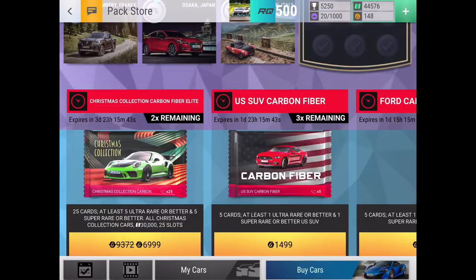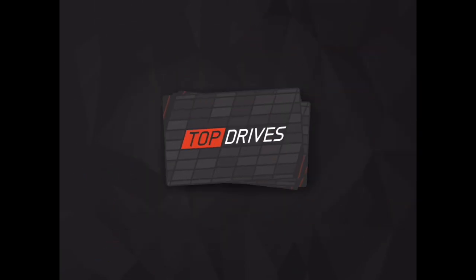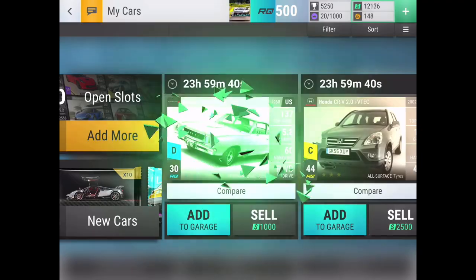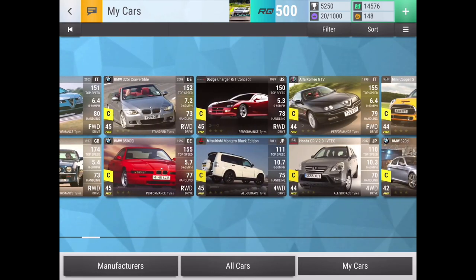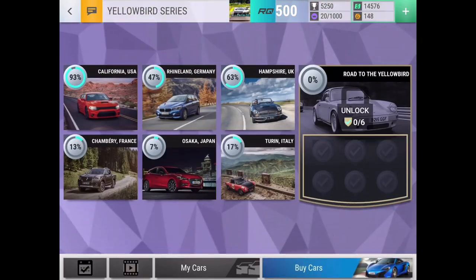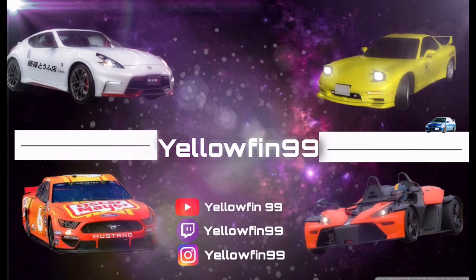Now I might as well open another ceramic pack because I got the cash — maybe we can get lucky. Aston Martin DB4, Pontiac Grand Prix 2+2, Dodge Coronet Super B, Range Rover, Mach 1, and Honda CR-V. As usual, I always seem to get a generic garbage Honda SUV every time after I get kicked out of a prelim — that's what seems to happen every time. The keepers: you're a keeper, I want to keep this one just because it's a cool car, and the Dodge Dakota. Thank you guys so much for watching — if you like this type of content, make sure to like, subscribe, hit the bell. I'm Yellowfin — goodbye!